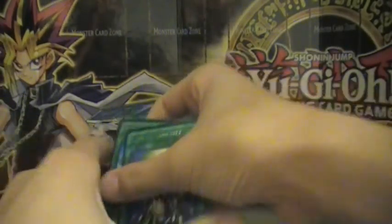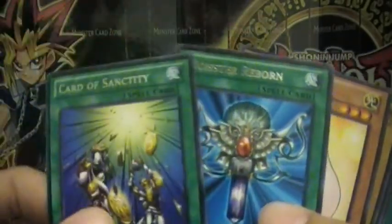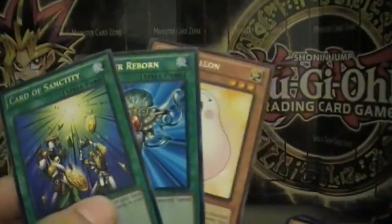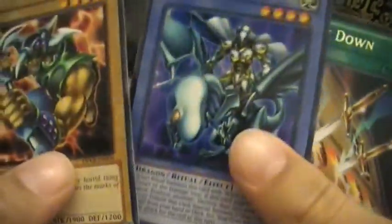Okay guys, let's just do a recap. For Yugi, I got Card of Sanctity, Monster Reborn, and Marshmallon — those are the three rares I got from him. And I got Force Raider, Paladin of White Dragon, Cost Down, and the holo Fiend Sanctuary from Duelist Pack Kaiba.